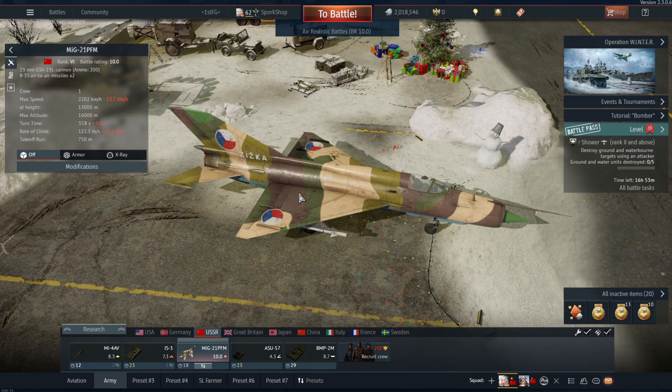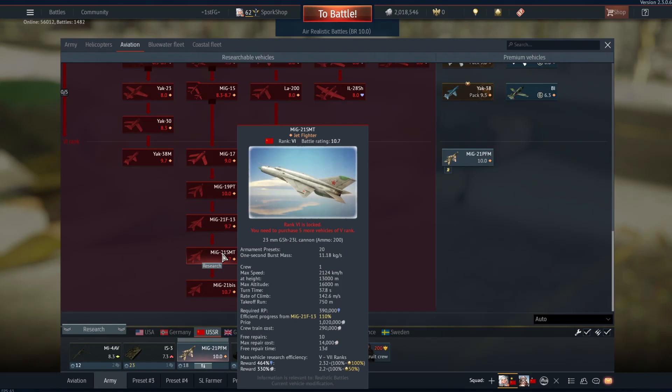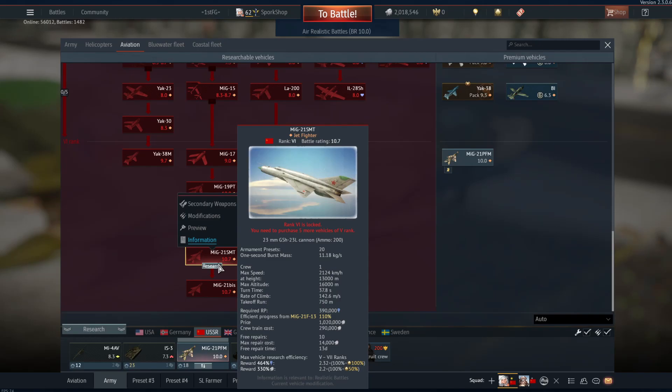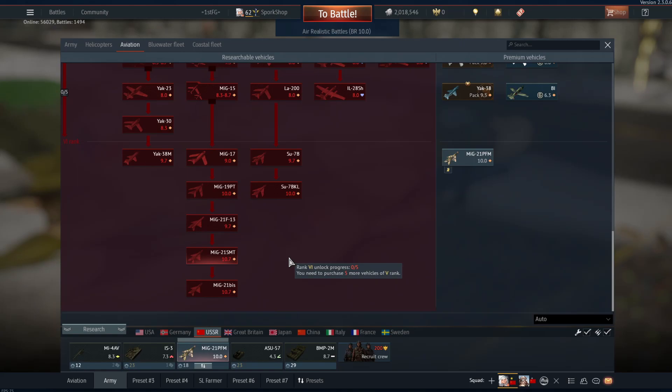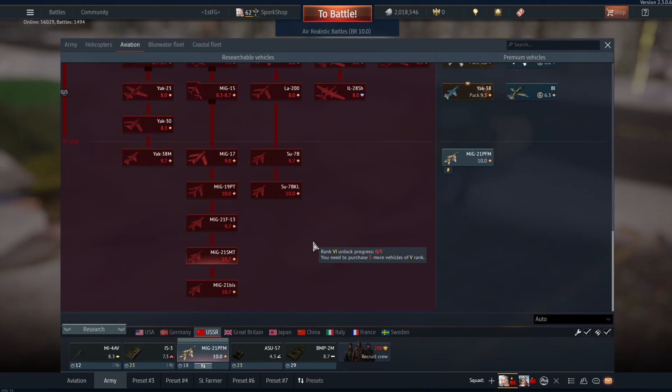And that is why I say the MiG-21 is a good jet. The problem is the jet is kind of weak compared to other MiG-21s. I do see a lot of people comparing this MiG-21 to the SMT, and I'm going to show you right now why that's wrong. It's a 10.7 — you can't compare them. From what I've seen, you will not be getting into top tier matches very often. You'll be getting into 9.0 to 10.0 matches, or 8.0 to 10.0 matches.